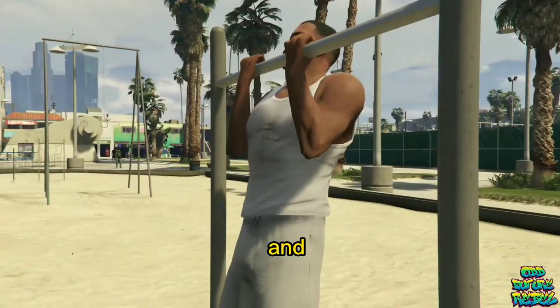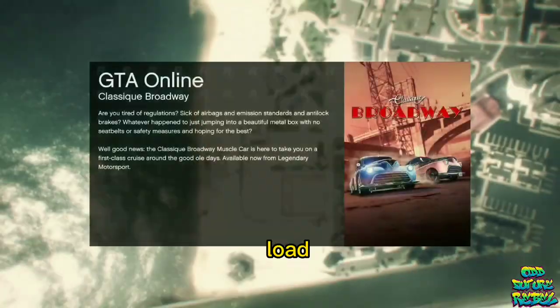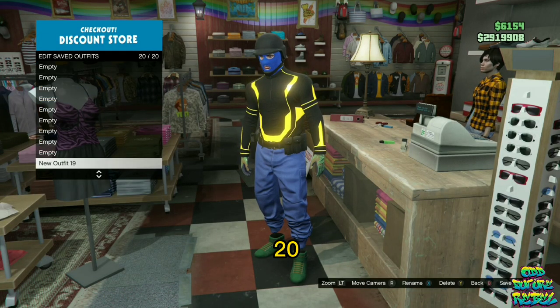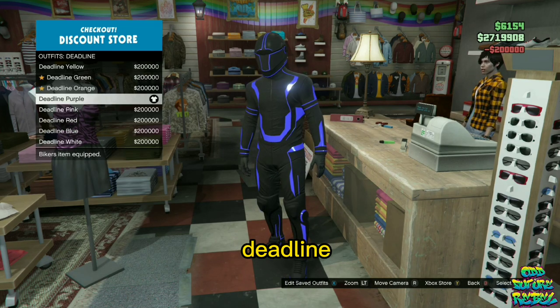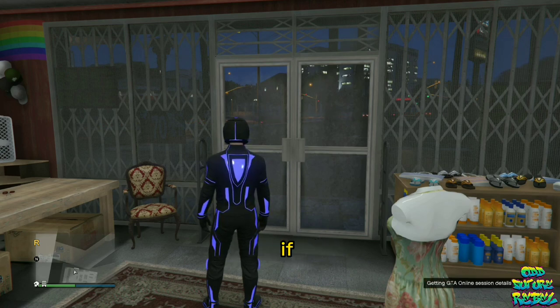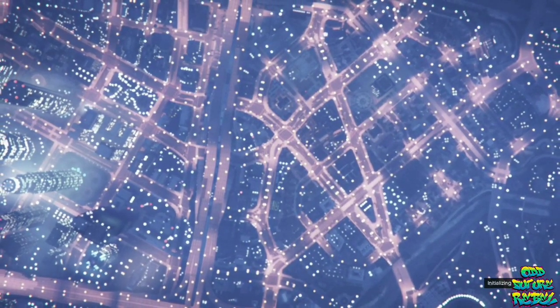Once you're in story mode, open up your pause menu, go over to Online, and load into an invite-only session so you can load in quicker. Once you load into the lobby, make your way over to the nearest clothing store, go over to the front counter, and save your current outfit on slot number 20. Then go over to the deadline outfits and purchase the purple deadline outfit. Open up your pause menu, go over to Online, and start up the mission called It's a G Thing — there will be a link in the video description. Accept the alert and you should be loading into the job menu.